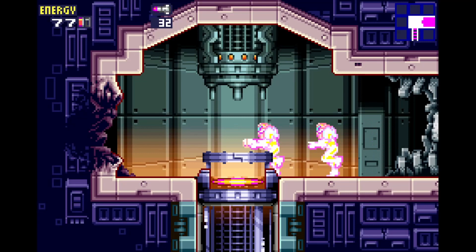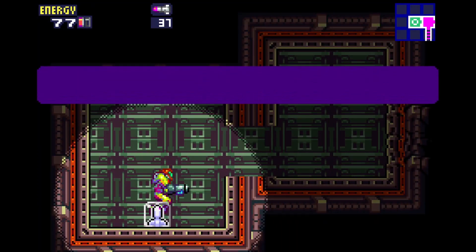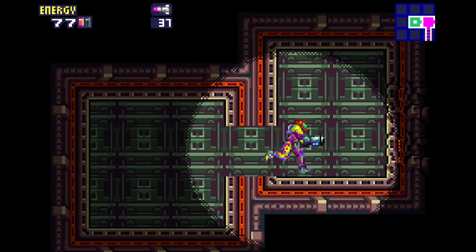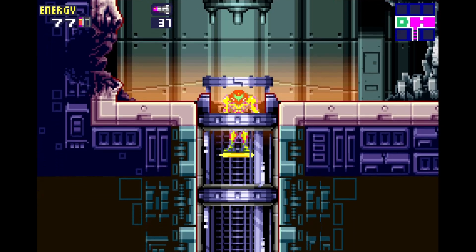On the way out of the Main Deck, you could take a detour to the left instead of dropping straight down the lift to pick up this missile tank. It's one of the slower ones out of a selection of about four missile tanks coming up in a period of about five to ten minutes, after a dry streak of nothing for ten minutes. It's really easy to pick up — just a slight detour, back up and go down the elevator.